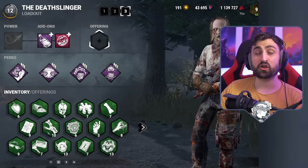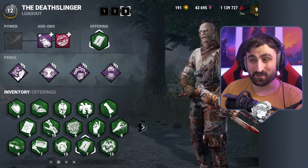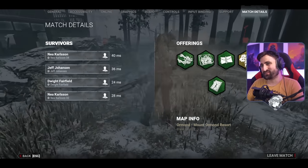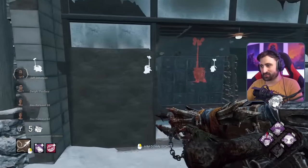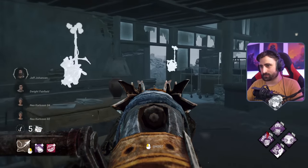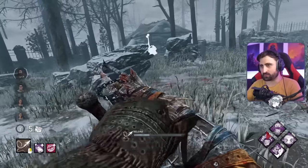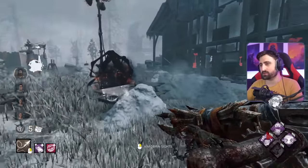Alright, so that was this build on a really good map for it. But what happens if we end up in a place that's not so friendly? Let's find out. They sent us to Ormond — it was a 50-50 but we went to a slightly better map for me. Let's ADS because Whispers is on. We had a good chance there to shoot and that would've been an insta-down as well — but that's a bit beyond max range.